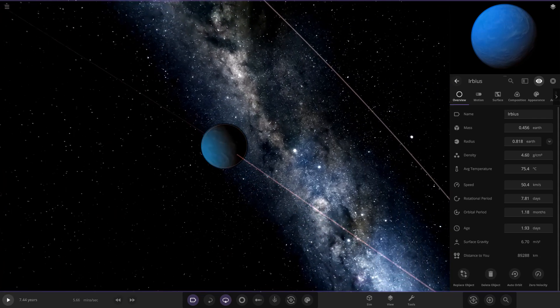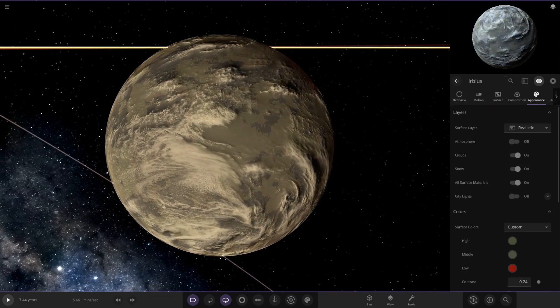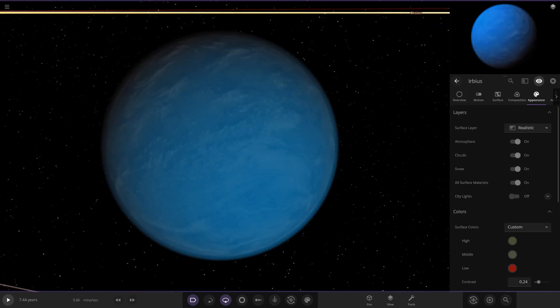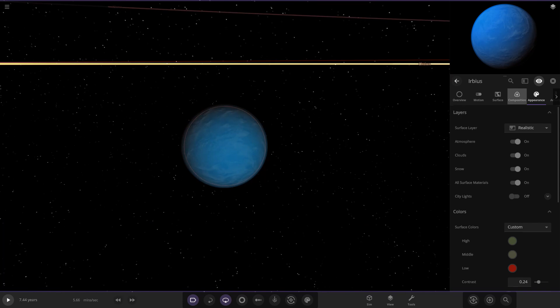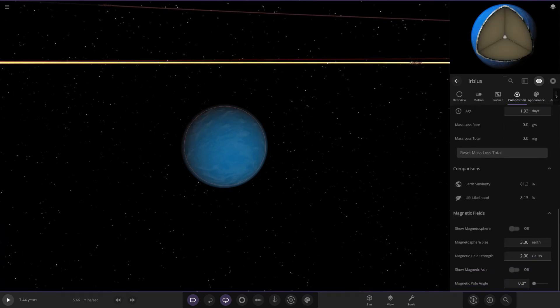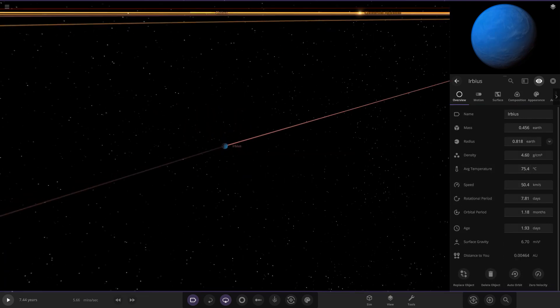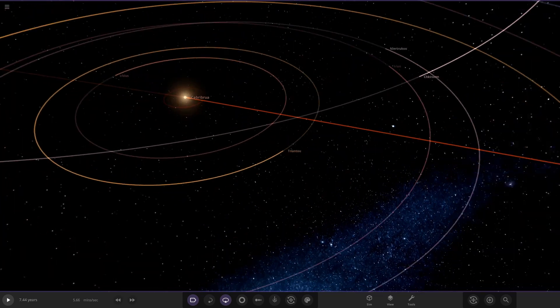Irrebus is a nice blue, healthy-looking world. It's got some clouds and an interesting surface — looks to be habitable, interesting stuff. Really nice blue atmosphere going on there. Checking its stats: 81 and 8 — it does seem quite warm here for an Earth-like. The temperature was 75, so pretty warm.